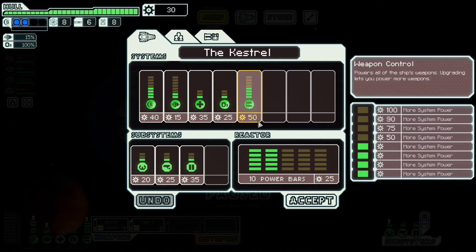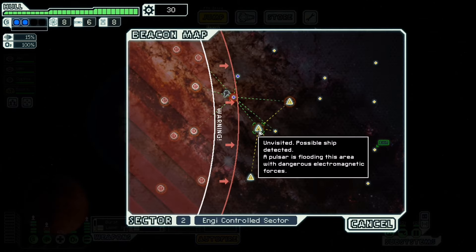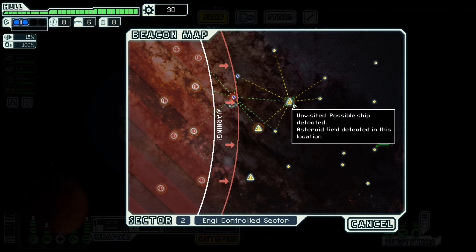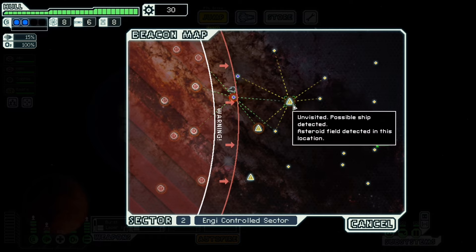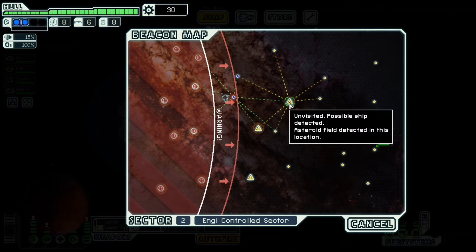Wait — 50 scrap. And unvisited possible ship detected. A pulsar is flooding the area with dangerous... no, we're not going there. Asteroid field detected — shields should hold. Can go here. Can go here, then down here. Possible ship detected though — good scrap, possibly.